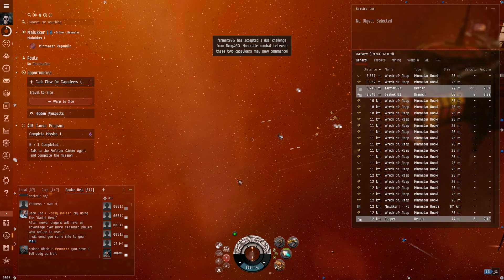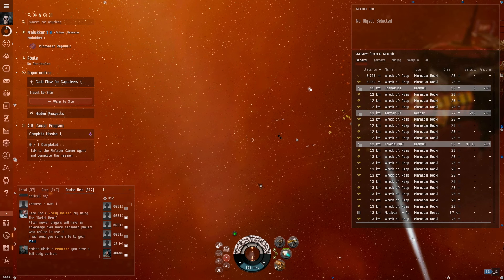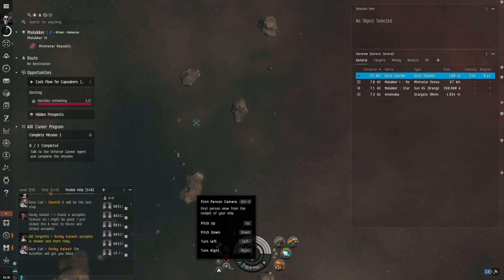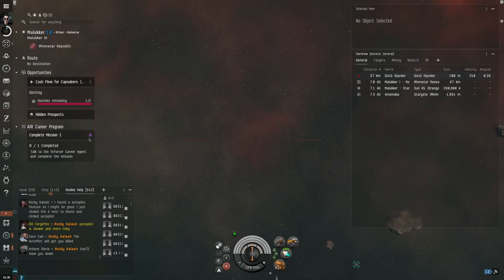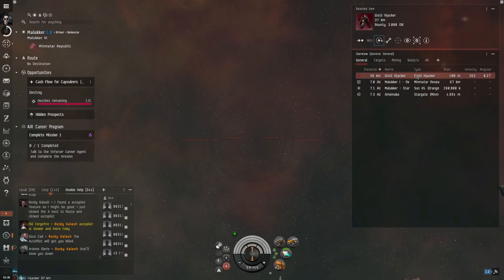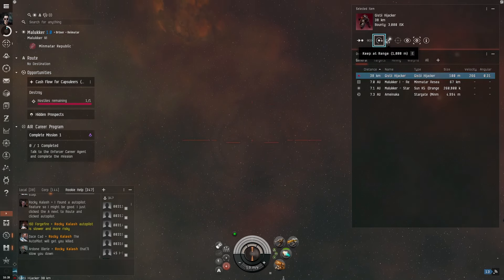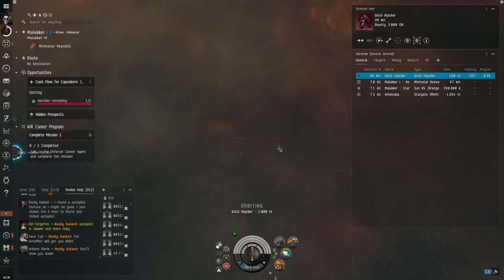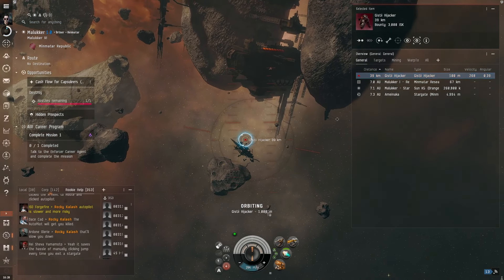It does not look like you can actually fly your ship manually — it's going to be mostly setting the ship to orbit and then following around that way. Let's go and warp to the site. You can go in first person! They have several different camera views — this is much cooler. Hostile targets remain. We have this hijacker over here, 37 kilometers away. You can warp to within the area, keep at range, or orbit — orbit's going to have your ship following the target around in a circle, allowing our weaponry to actually lock on.